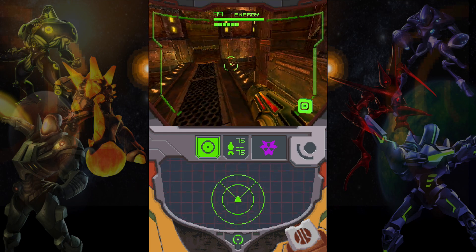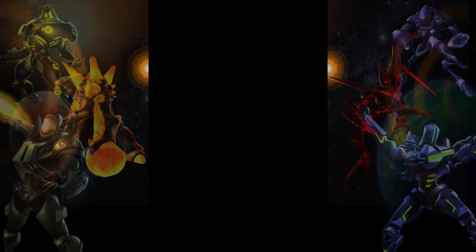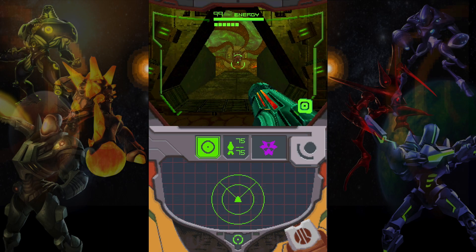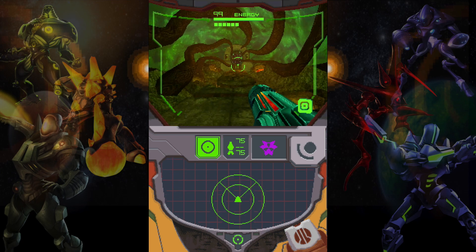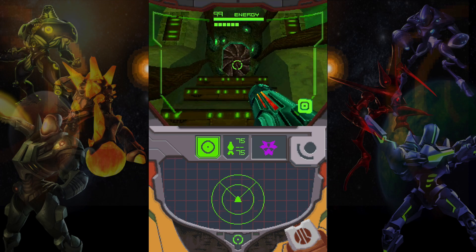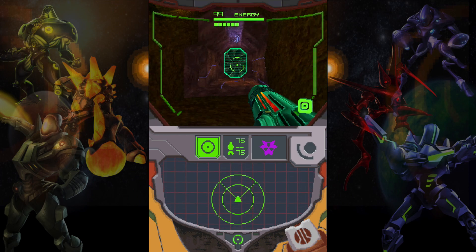Okay, so here we are back in this furnace. I'm gonna hop down and go through the portal. Here we are — boss fight. Now I don't remember which one this is. Is it a creedavid or is it a slench? We'll find out in the next room.